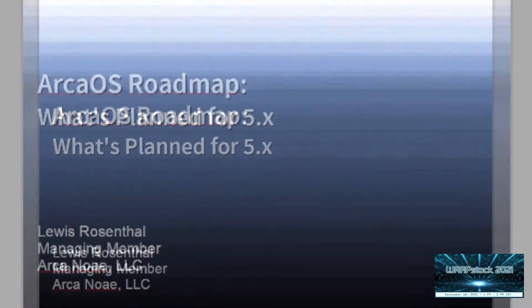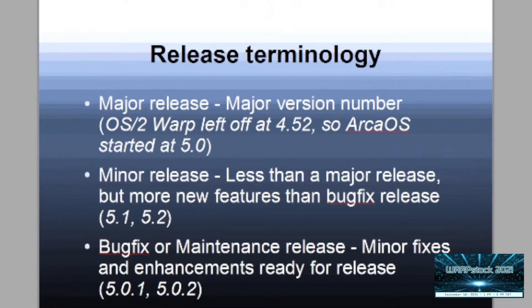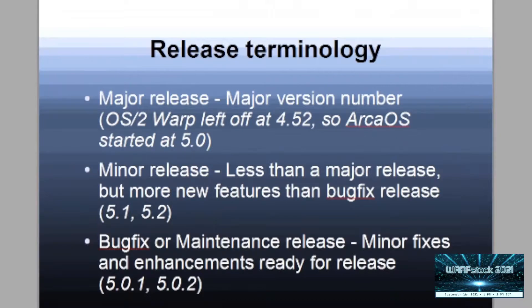This is the Arca OS roadmap. Just to get things out of the way, we have three different numbers in our versioning. The major release is the first number all the way to the left. We're at version 5 right now, which follows OS/2 Warp, which left off at 4.52. The minor release is the next digit, so right now we're at Arca OS 5.0, and the next minor release will be 5.1. Then we have bug fix or maintenance releases after the second decimal point. We're currently at 5.0.6, and we will have a 5.0.7 release coming very soon before we release 5.1.0.